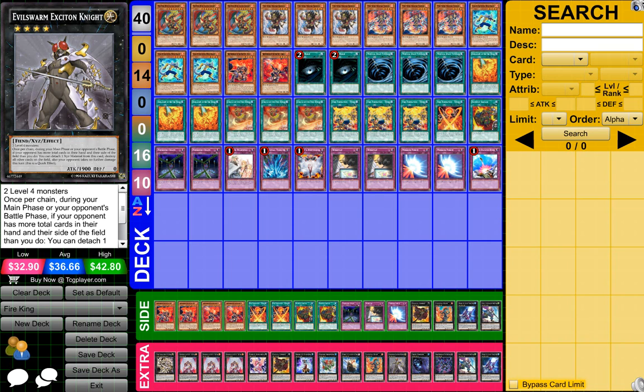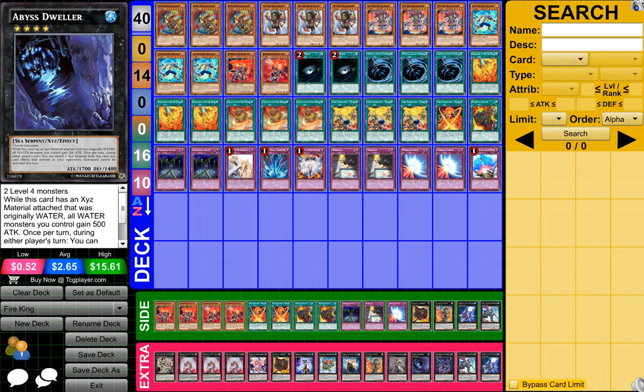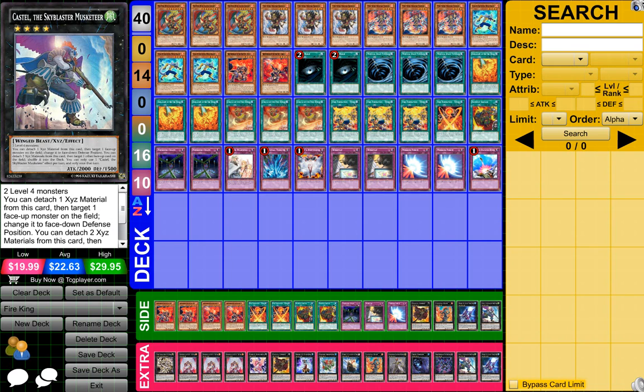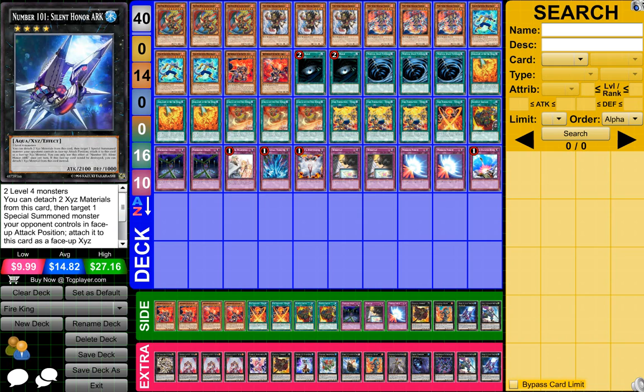Chain, 1 Evil Swarm Extinction Knight, 1 Abyss Dweller, 1 Dark Rebellion XYZ Dragon, 1 Kestel the Sky Blaster Musketeer, and then 1 Number 101 Silent Honor Arc.